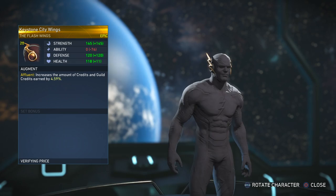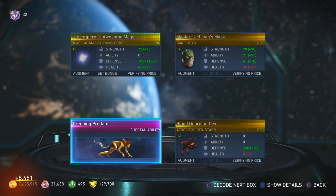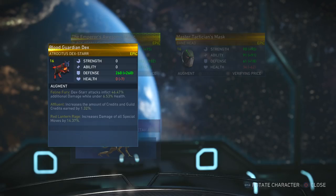Got some more Aquaman stuff — I'm trying to build a shirtless Aquaman. Creeping Predator! I got all Epics because all abilities are Epic, so the ability plus these three things — I always like that. Dex-Star and his Mohawk.